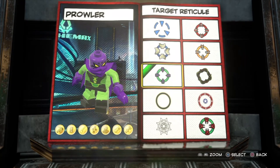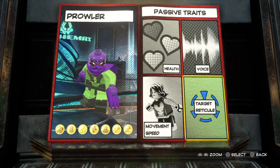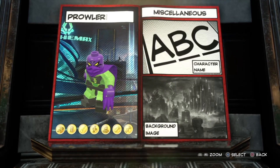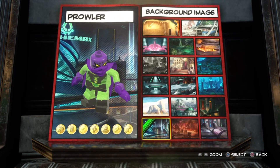For the target reticule, I went with the purple and green because they match his colors. If you don't like that one, you could go one down — that's the most simple design and I think it looks the best. For the background image, I went with Alchemax.